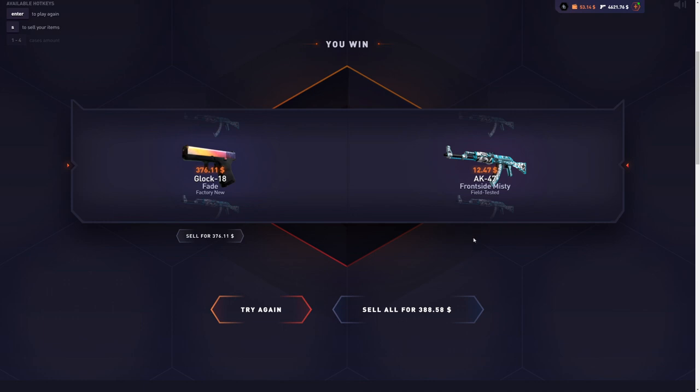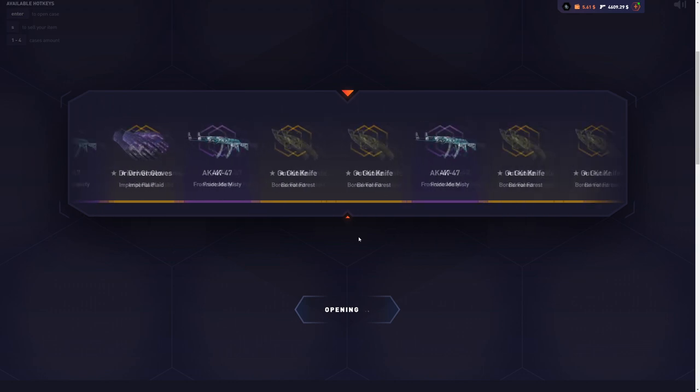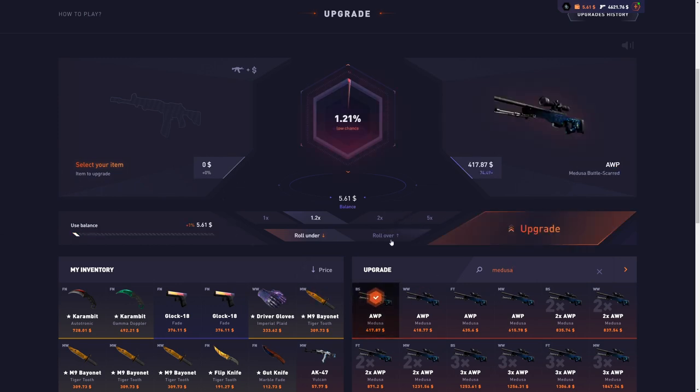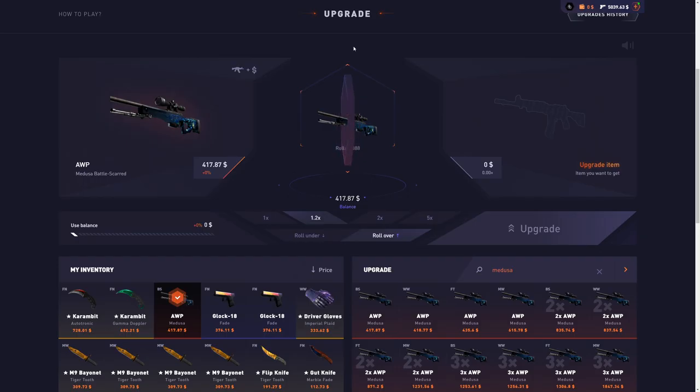I'm going to sell this one back so we can do one more case. If we get a good drop on this one, that's maybe up to five grand. We get the Glock Fade — and let's go for an upgrade, five dollars, try to turn it into a Medusa. One percent chance. I don't even know what to say — this video looks so rigged. It's been ages since I hit this, and finally we get it — a five-dollar Medusa.